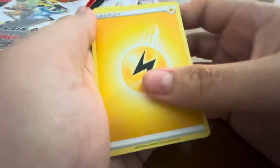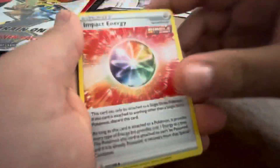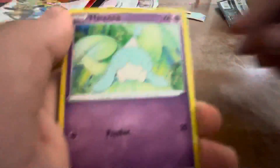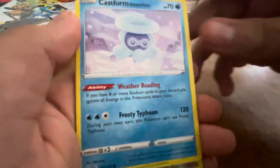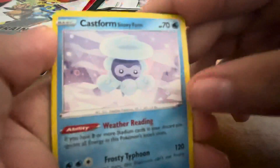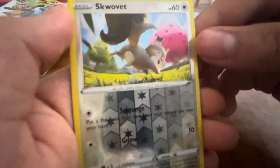There's the card. We have an Energy, a Lydian, Old Cemetery, Impact Energy, Spheal, Hattini, Rock Ruff, Shuffle, Castform Snowy Form, a Reverse Holo, Scalavet, and a Wheezing.